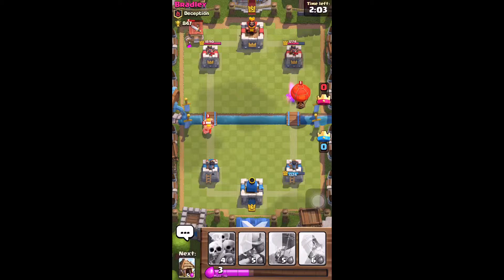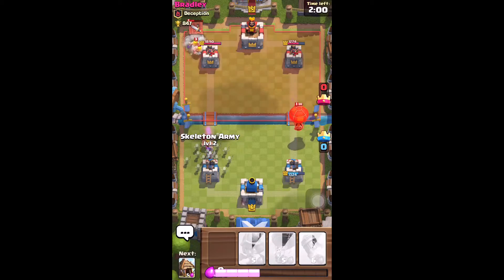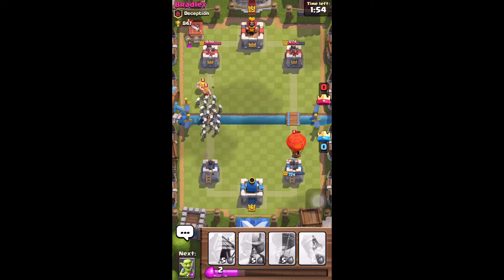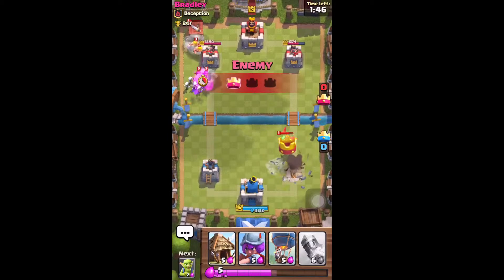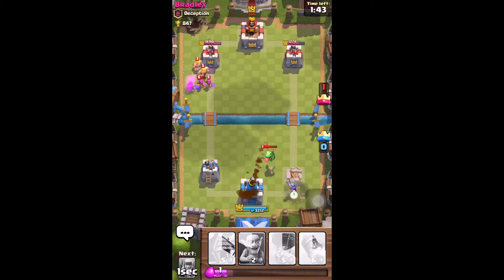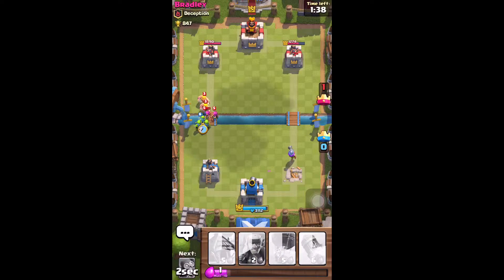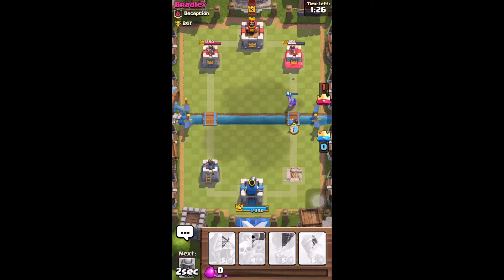He deployed a balloon down guys. I might let him get my right tower, because there's really no point to go for it. As soon as he gets that, I'm going to let my musketeer take out this dragon and then deploy some counter troops. As you guys can see, he's a really, really good attacker — he's doing pretty good.